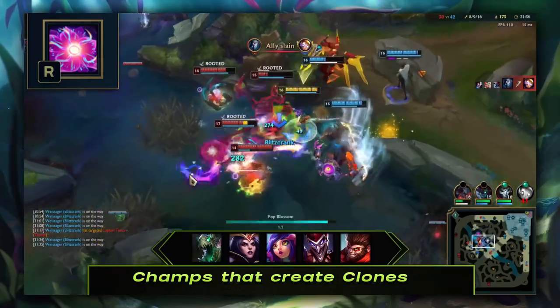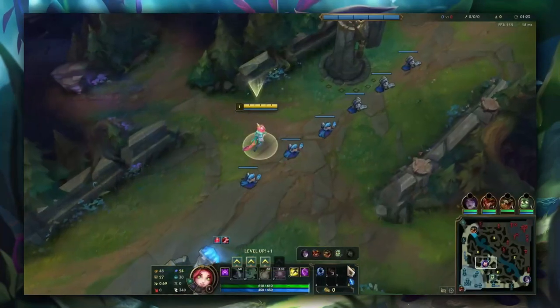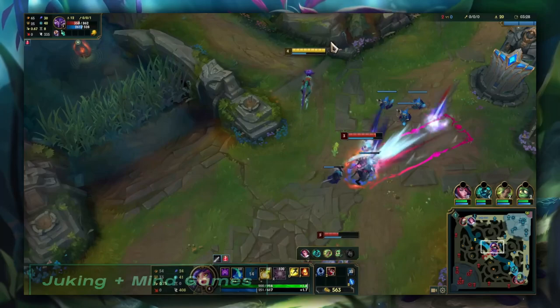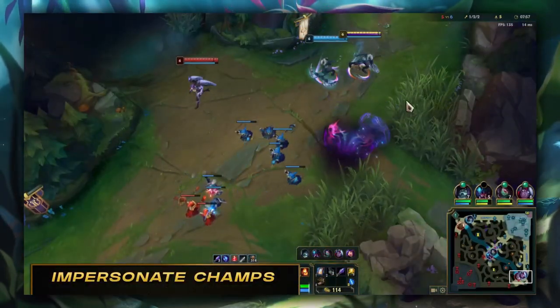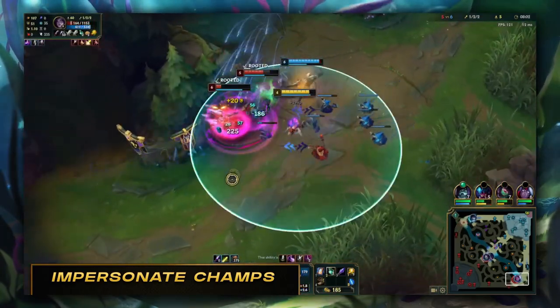In mechanics, we'll go deep into Niko's kit, covering special interactions with each of her abilities, so you can have the edge over your opponents. There's even an extra part called Mindgames, specifically for Niko's disguise and cloning abilities, where we'll look into effective techniques to outsmart your opponents through deception, baiting, juking and more.